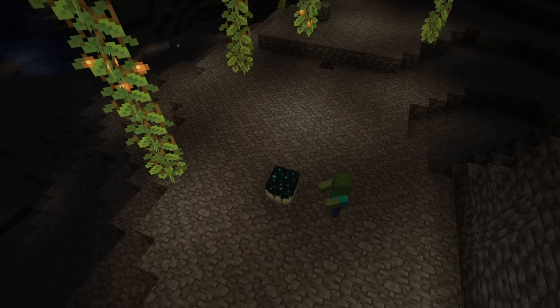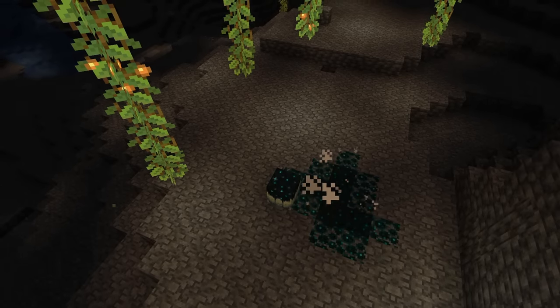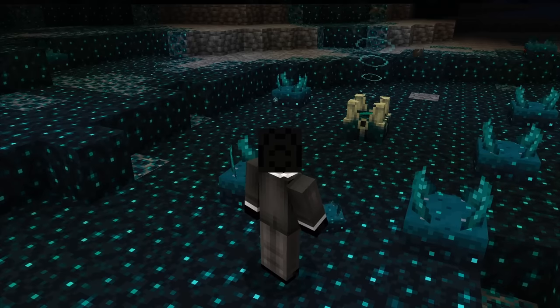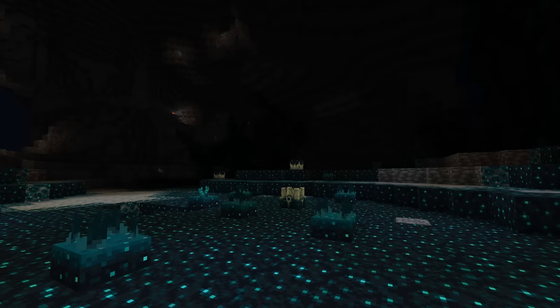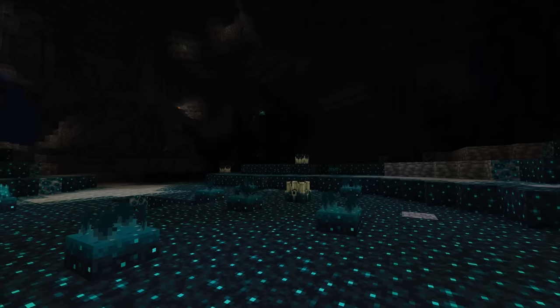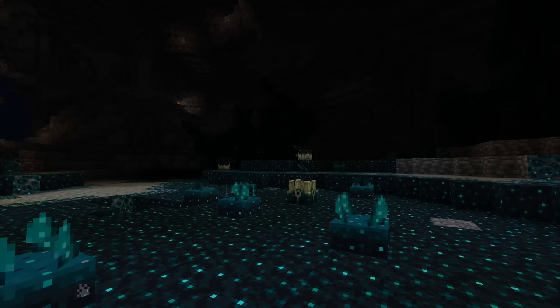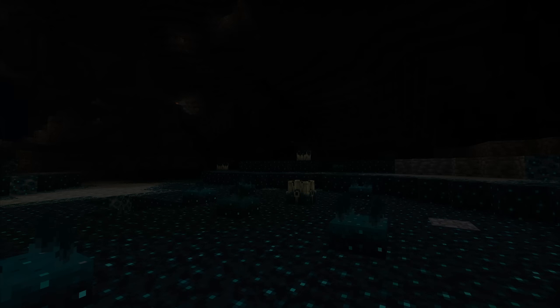We're starting to see a progression. The death of mobs causes the catalyst to produce Skulk sensors and shriekers. Sensors help alert shriekers to nearby players, and once alerted, these shriekers activate. But inflicting darkness is not the only purpose of the shriekers. If a player activates a shrieker four times in short succession, something so unexpected as to be jaw-dropping happens: from the Skulk will emerge the most formidable beast in Minecraft — the fabled Warden.